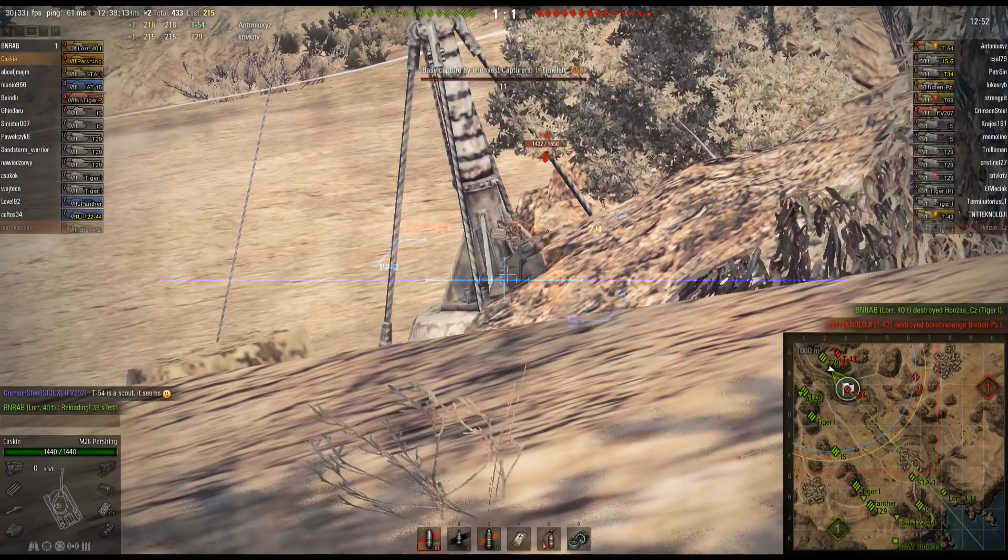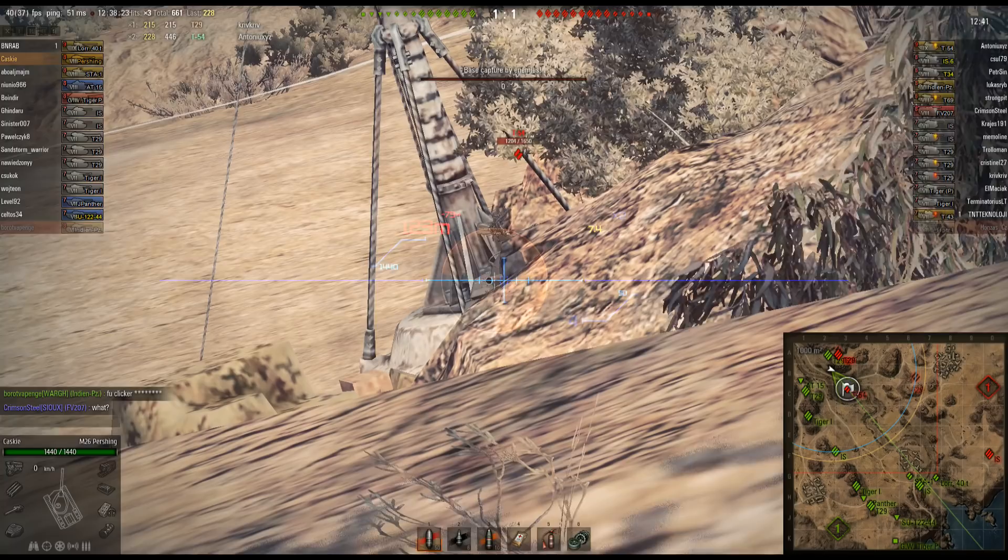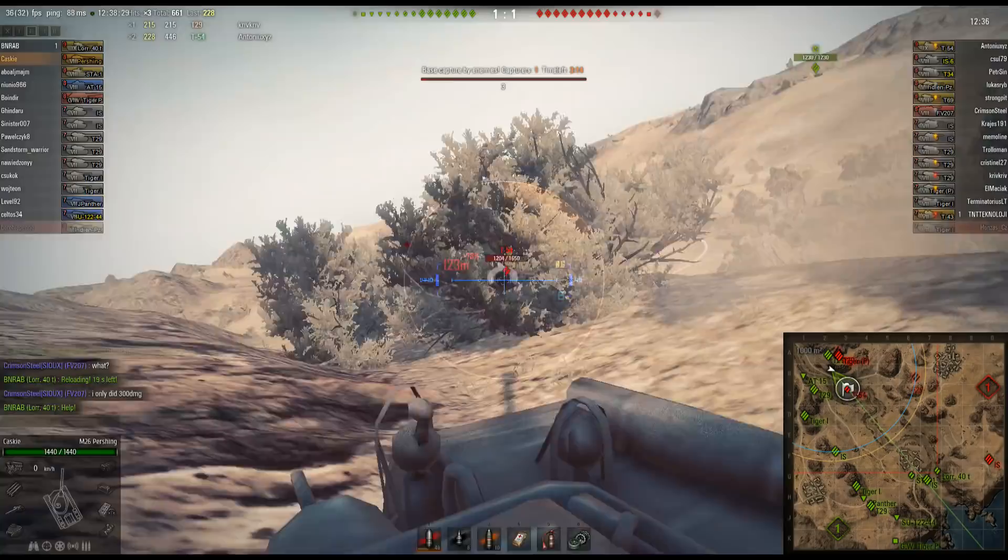Caskey does it a bit wrong here — he should be preserving his shots a little better for this kind of opportunity. Boom, again in the back of the turret where the armor is super weak on the T-54, getting a nice shot. But that last shot there, I would not have taken.